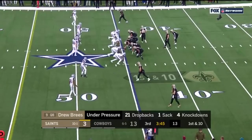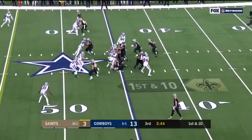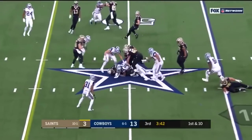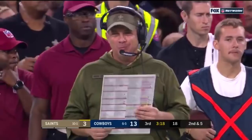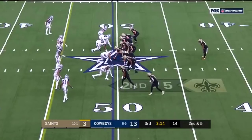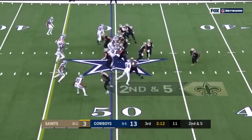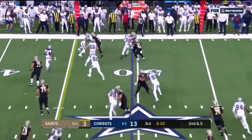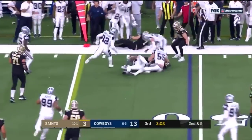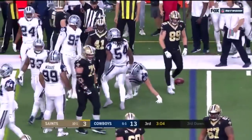Taysom Hill in shotgun, number seven. He hands to Camara. The Cowboys are really good at creating big chunks. Their longest completion tonight just 15 yards. Camara gets it. Vander Esch. Smith. A gain of three. Third and short coming up.